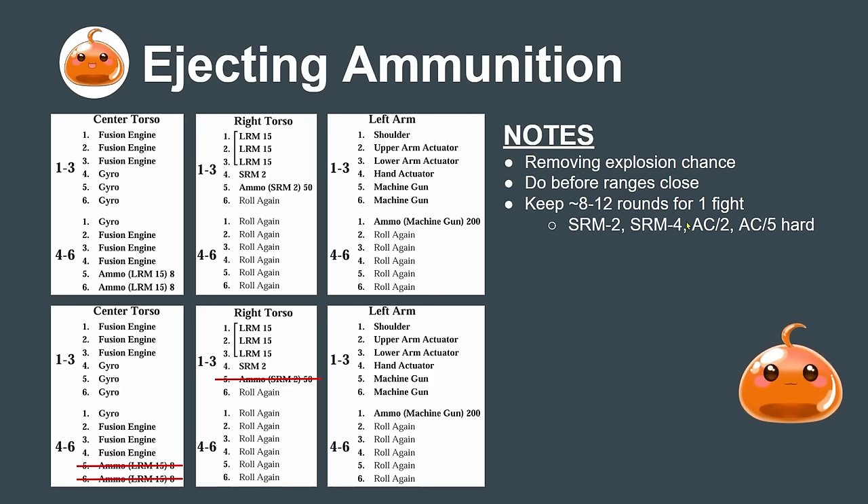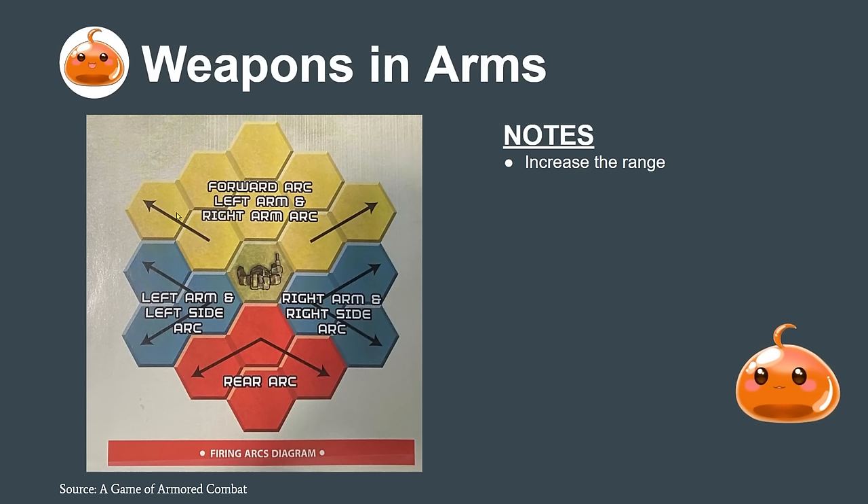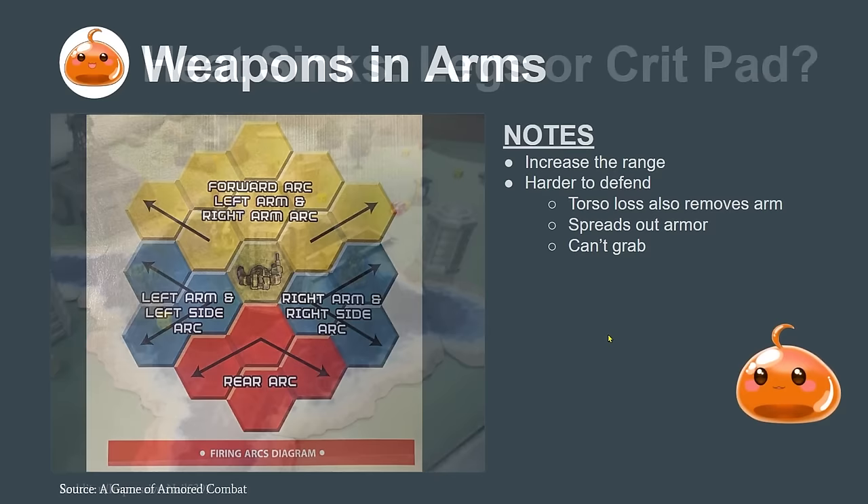Another design choice is having your weapon in the arm. This increases the attack arc of your weapon — the Wolverine has a large laser in the right arm and can shoot across a wider field. It does make the mech harder to defend though: any torso loss means losing the arm too, and it forces spreading out armor. You also can't grab things in a raid scenario if your arms are weapon-laden.